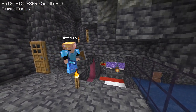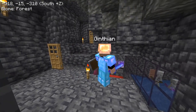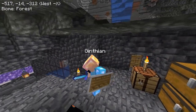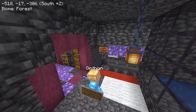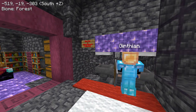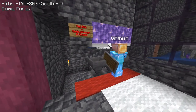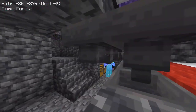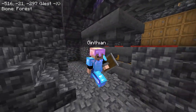And here is a double spawner. It has skeletons and spiders. For someone who hasn't had the ability to gain experience points very easily, finding this was absolutely amazing. Here you can kill skeletons, and if you go back down here you can kill spiders at this point of entry.